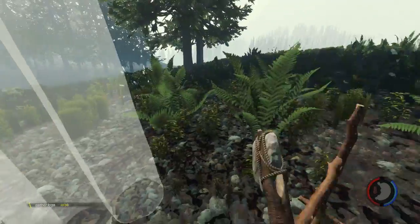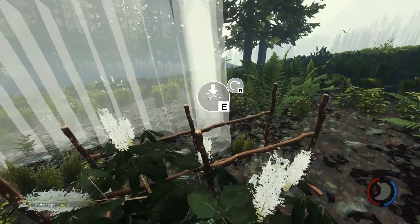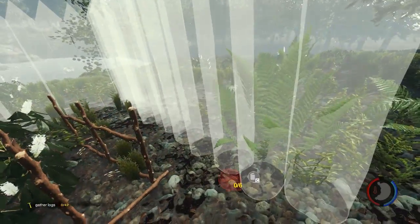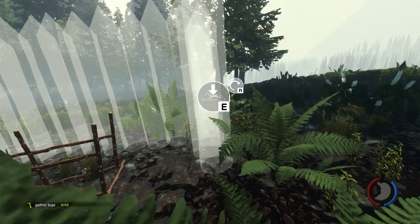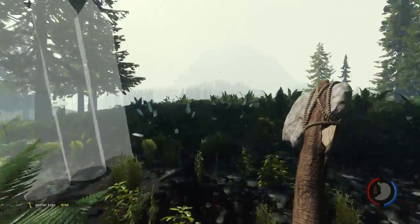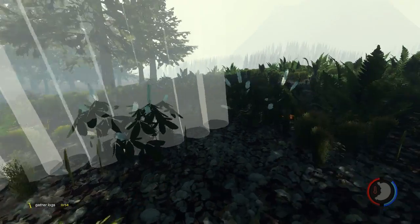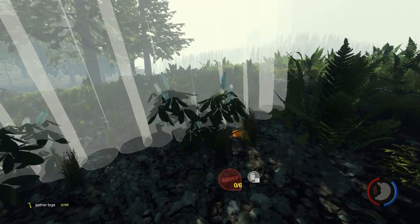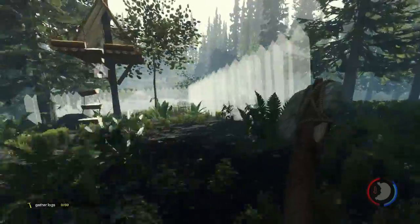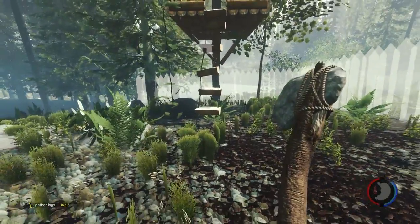So we'll do a defensive wall and cut it straight across right here. Yeah, hopefully it all lines up and looks nice. Sometimes it doesn't line up very well and it looks kind of crummy. So that's three, then four, then five — yeah, something like that. Oh yeah, that's plenty of room. I was thinking we could do a door right here in the front.